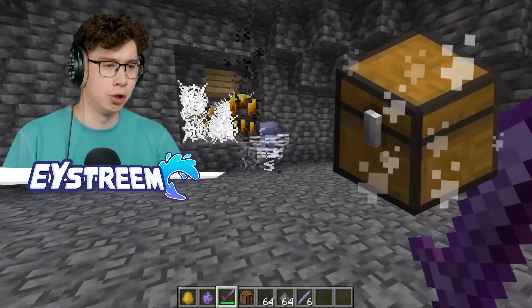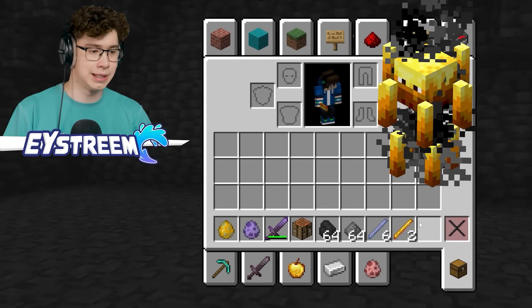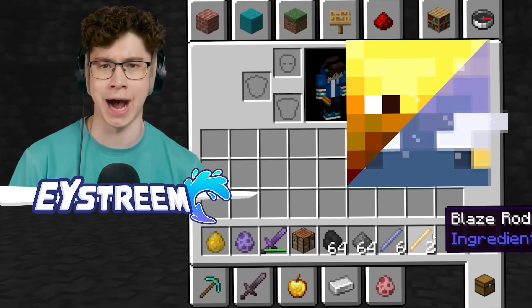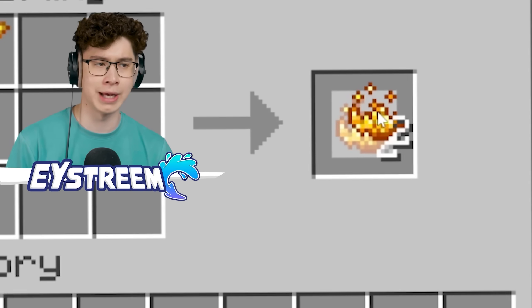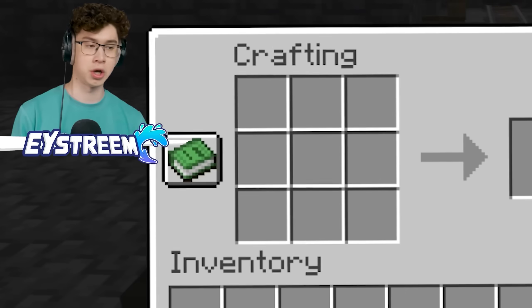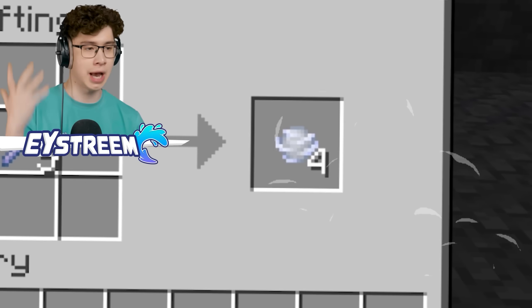It starts with their loot. Breezes obviously drop Breeze Rods, Blazes drop Blaze Rods — their loots are the same. You can't deny that they must be related somehow. But it goes even further than that. If I combine Blaze Rods into Blaze Powder, then mix that with Coal and Gunpowder, we get Fire Charges. What can you craft with Breeze Rods? It just so happens you get Wind Charges. A Fire Charge and a Wind Charge.